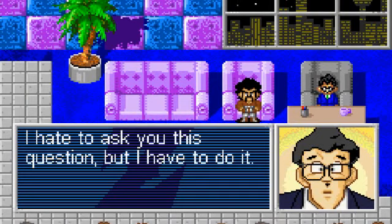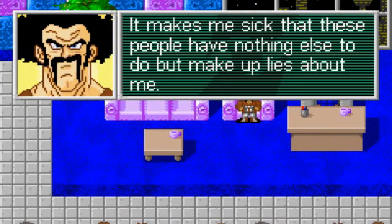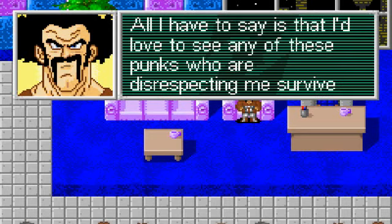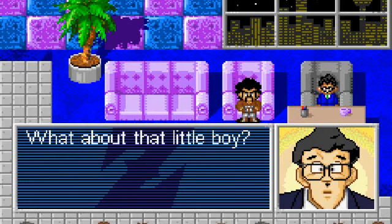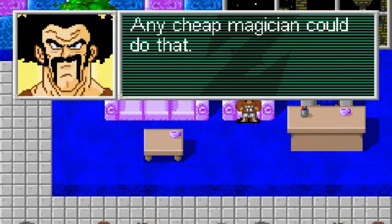I hate to ask you this question, but I have to do it. A lot of your critics claim that you didn't really defeat Cell. What do you have to say to that? I defeated Cell, and that's that. It makes me sick that these people have nothing else to do but make up lies about me. Why would I say I defeated Cell if I didn't do it? And if I didn't defeat Cell, who did? All I have to say is that I'd love to see any of these punks who are disrespecting me survive one round with the champ. What about those strange fighters who could turn their hair gold? What about that little boy? That was all parlor tricks — done with mirrors and laser lights and sleight of hand. Any cheap magician could do that.